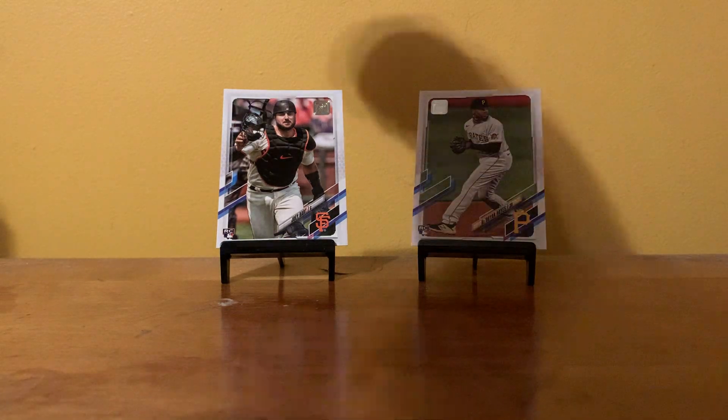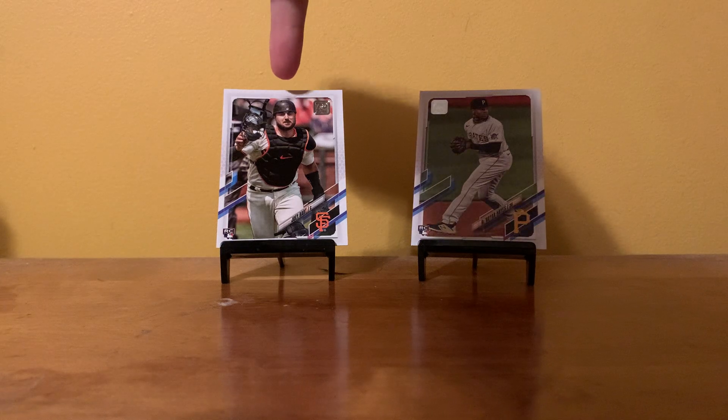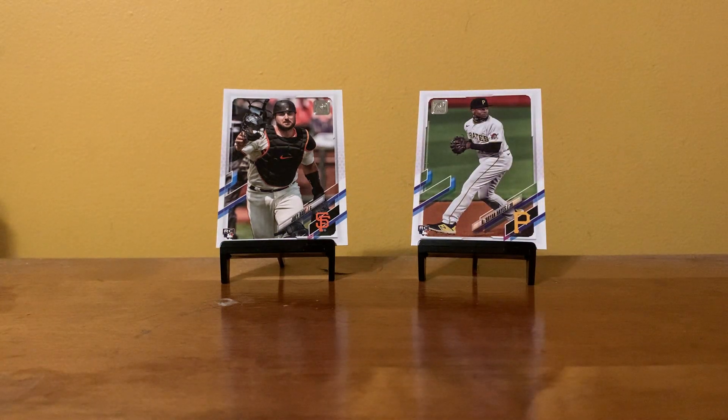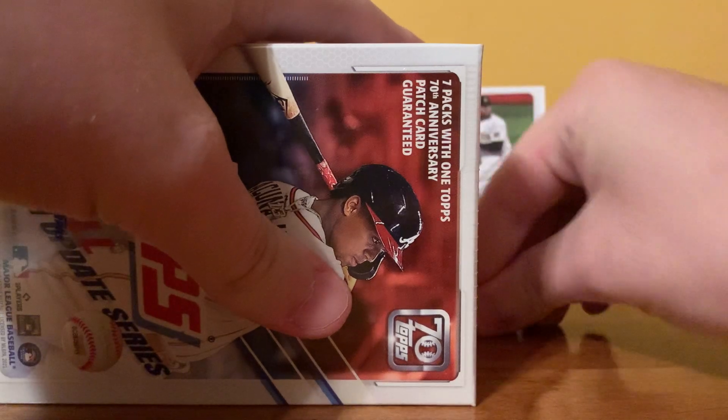For the background today I have the 2021 Topps Series 1 Joey Bart and the Series 2 K. Brian Hayes — they're probably the better rookies from their respective series. I'm obviously hoping to get Kelenic and Jonathan India, but there are a bunch of other rookies who would make building this set a lot easier if I were to pull them from this box. So yeah, let's get right into it.